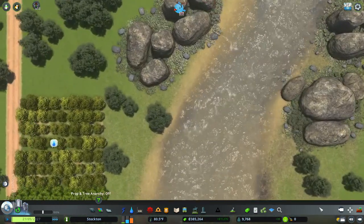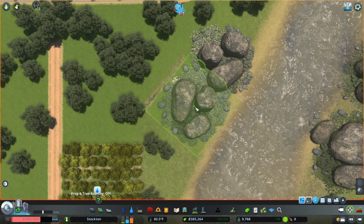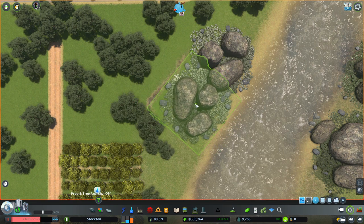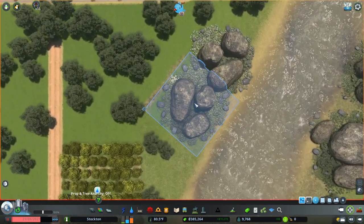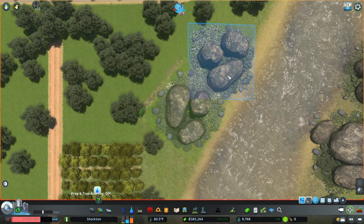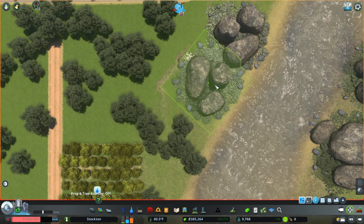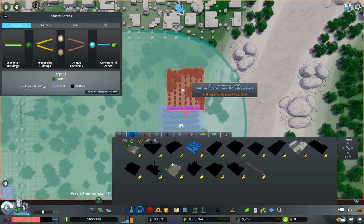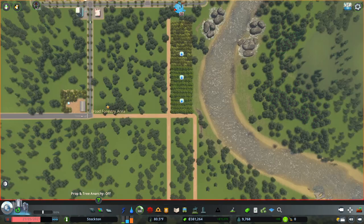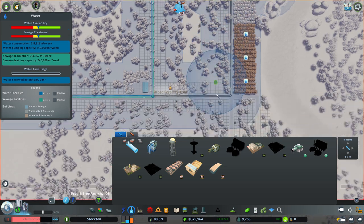I don't want to get rid of this rock, so what I'm going to do is use the Move It mod, and I believe I'll be able to move this. I thought I might be able to rotate it, but it doesn't look like it, so I'm going to just move this one down that way a little bit. There we go — hopefully now it won't mess up anything. Awesome.